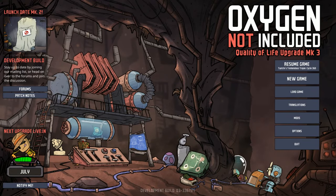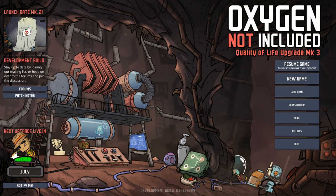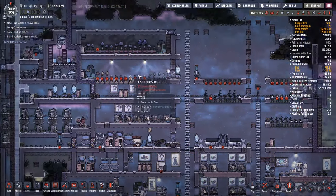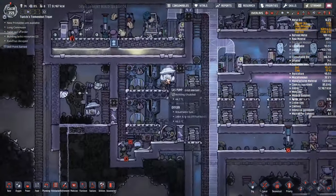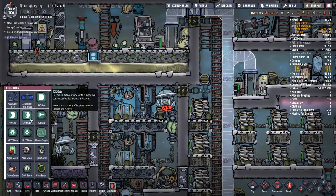Hey guys and welcome back to Oxygen Not Included: Clay's Amazing Space Colony Survival Adventure Extraordinaire. My name is Twitchy and we are in Twitchy's Tremendous Trojan - that's the name of the rock that we are trying to build here. I have filled it with a whole bunch of duplicates and we're going around trying to eke our existence out.